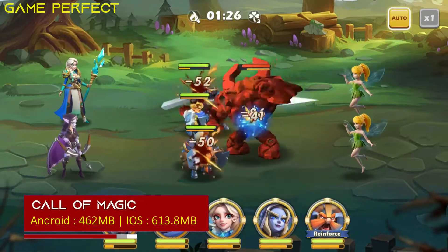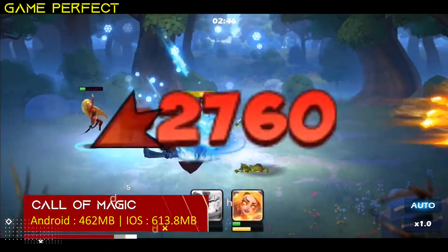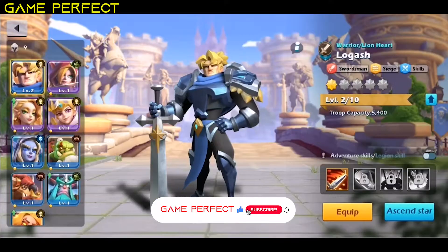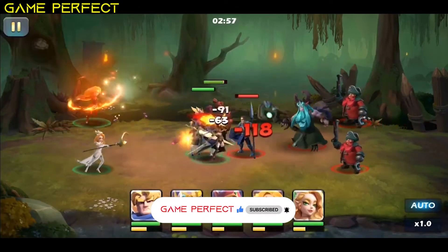Call of Magic — a mystical strategy game from Life is a Game Studios with over 100 heroes from 5 different races. Combine heroes with different units for special effects, but keep in mind, units can counter each other.